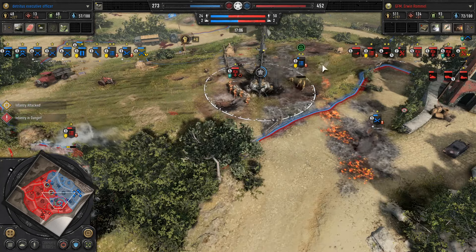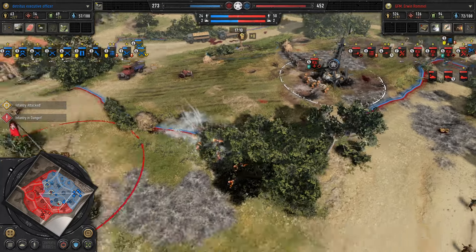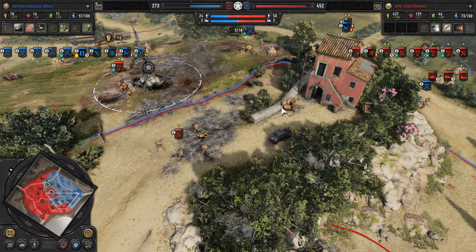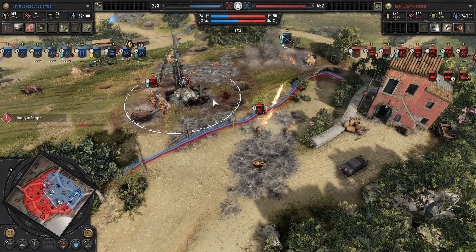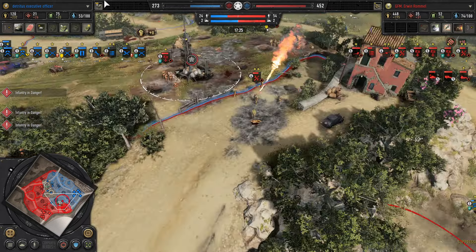White phosphorus shells from the MG34 closing in — Panzer Grenadiers in the MG48 forcing it back. And there we go — Havoc with the Tank Depot. We've got the Sherman and the Easy Eight production underway.